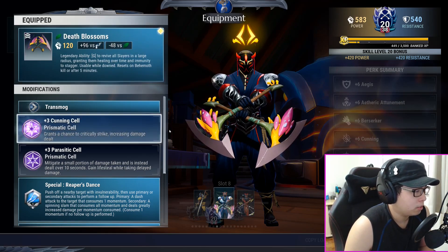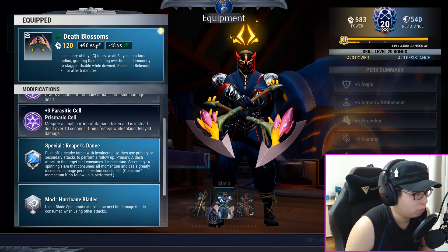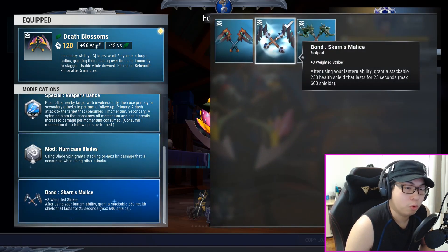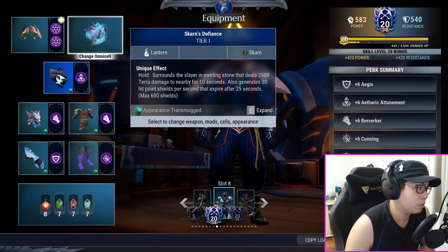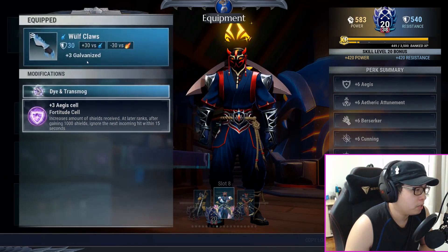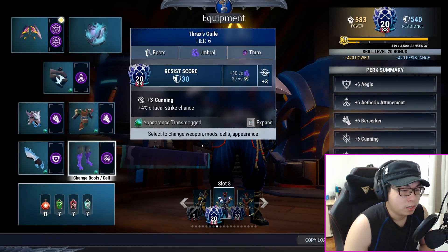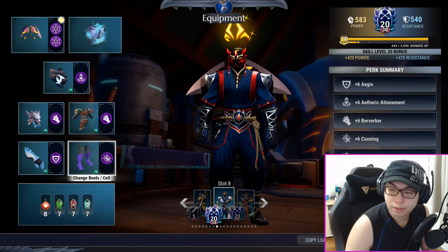We start with Death Blossoms, Cunning cell, and Parasitic cell. This Parasitic cell can actually be moved — if you feel you don't need defense in heroic and want to go extra ham, swap it for an attack cell of your choice. Special will be Reaper's Dance, Hurricane Blades will be your mod, and Scarn's Malice will be your bond. This will help you rack up massive shields together with Bastion and Agus. Bastion is your omnicell. Scarn's Defiance with an Etheric Attunement cell is your lantern, Wolf Mane with a Berserker cell is your helmet, Draskale Plate with a Berserker cell is your chest, Wolf Claws from the Frost Wolf with an Agus cell are your arms, and Thrax's Guile with a Galvanized cell is your legs. This gives you Cunning and Galvanized — massive crit perks.